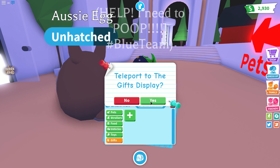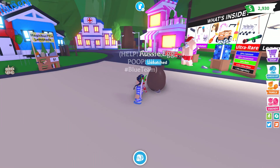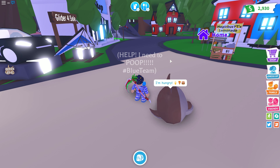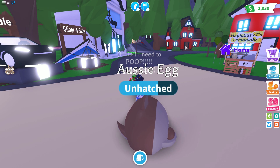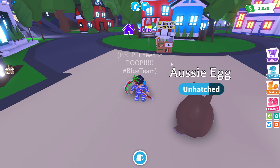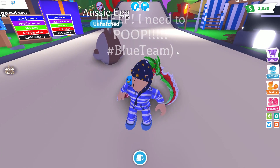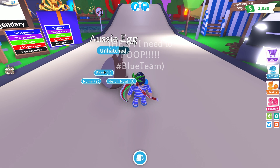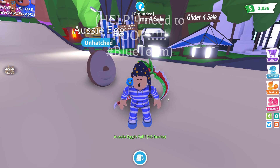I use the gift teleport all the time. If I'm at my house and need to get back, the gift teleport puts you right by the hospital, and the school is right there for all your free things. So if my egg is hungry, I can just teleport to the gifts from my house and run straight over for free food. If I need a drink, I can check for somebody's lemonade stand. Also, if you're on the move, you can always just click feed and eat those extra apples you picked up.